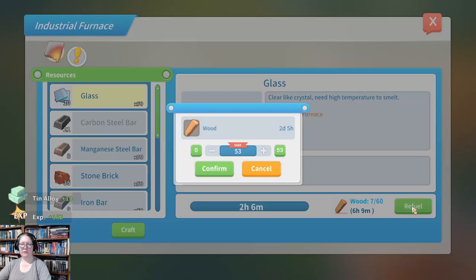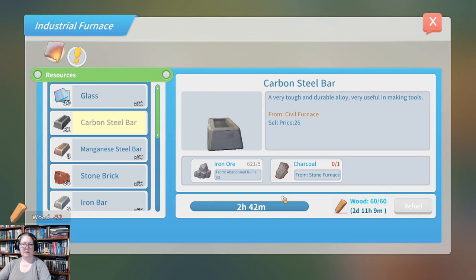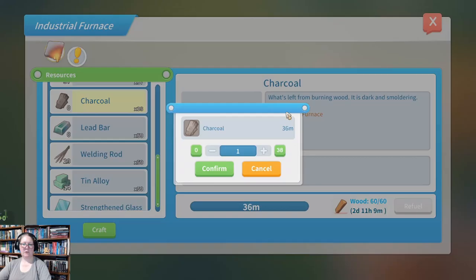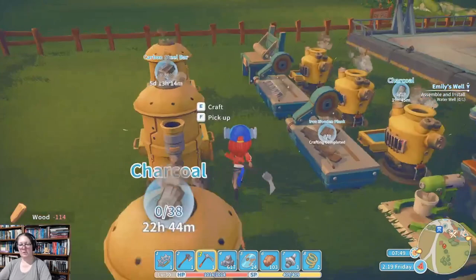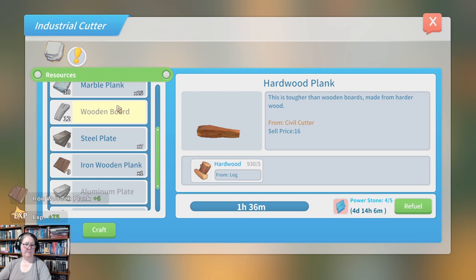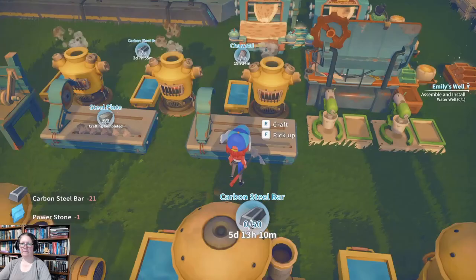Same for the tin alloy. Out of charcoal — fine, we'll make more. Welding rods: we're going to need more of those. Let's make charcoal. We're going to be out of wood but I'll pretend that didn't happen. I'm ignoring my small burners. Wooden planks — what else can we make on this? That looks like a plan.